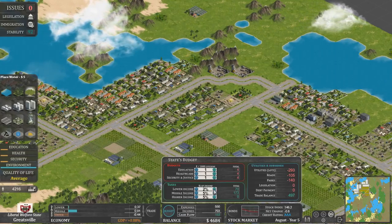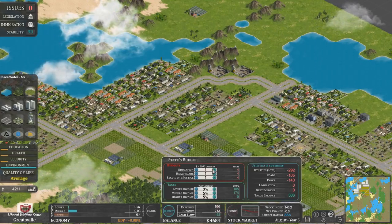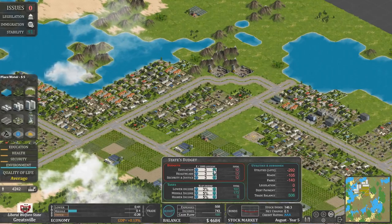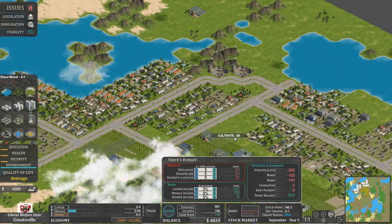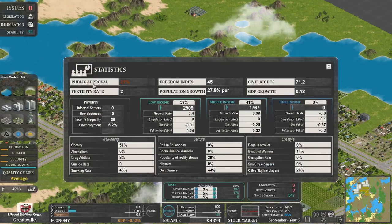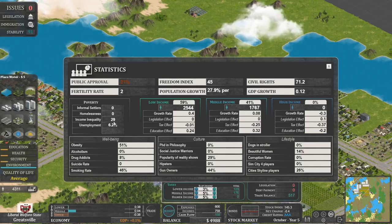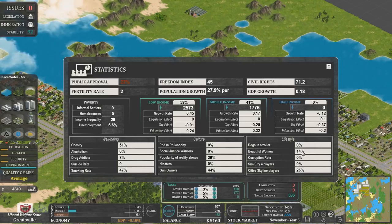A little bit of extra tax, some assets. Let's give back — let's go a bit higher, then we'll actually have some education, health, and security spending. Meanwhile, public approval is 21%. Income equality is not as bad as it was in my other game — we got up to about 50 and I couldn't work out what to do about that. Who have we got in my town? We've got a lot of people who play Cities: Skylines, for some reason, and also some beautiful women. Probably not an overlap.